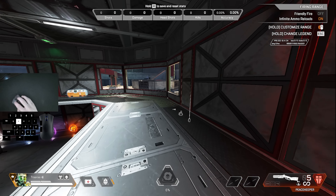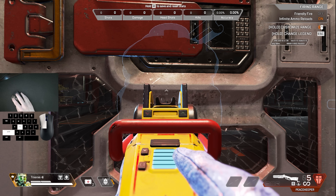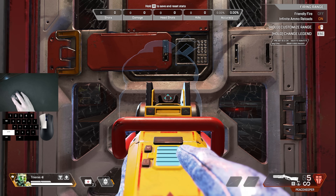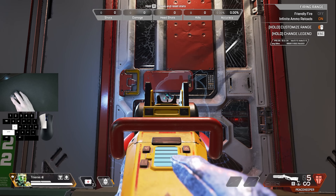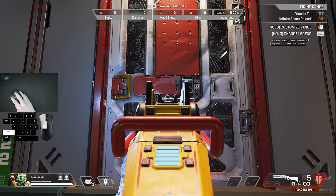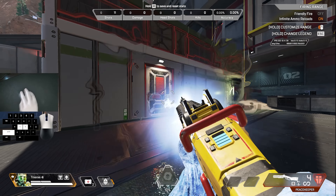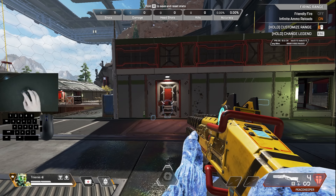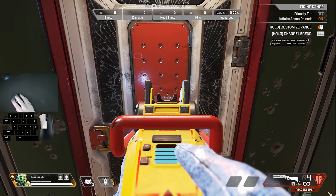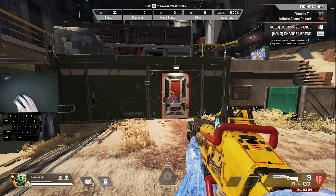So when would you actually use this? Imagine you and an enemy Wraith are on opposing sides of the door. Wraith is one shot and the door is one punch away from being destroyed. She's going to expect you to punch the door and then one clip you. But instead you do this convoluted door trick that might just throw you out in the open — or it could confuse her and you win.